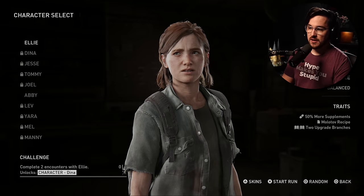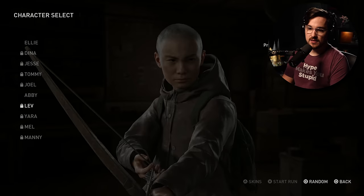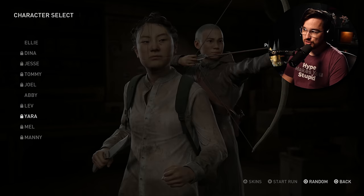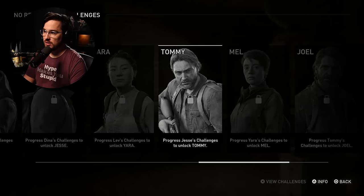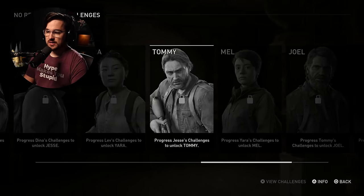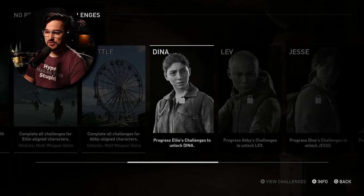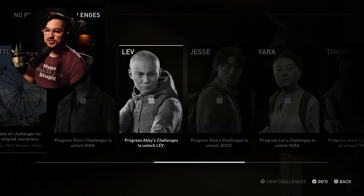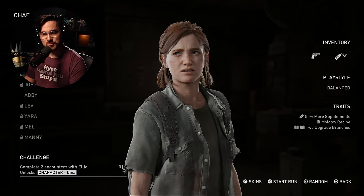Selecting difficulty and then your character, you can choose from Ellie, Dina, Jesse, Tommy, Joel, Abby, Lev, Yara, Mel, or Manny. Each is locked behind different progression. For Joel, you have to progress Tommy's challenges to unlock him; to unlock Tommy you need Jesse's challenges; to unlock Jesse you need Dina; and you progress through Ellie's challenges to unlock Dina. So basically the more you play, the more characters you unlock.